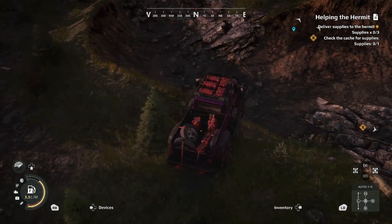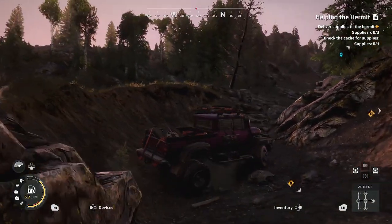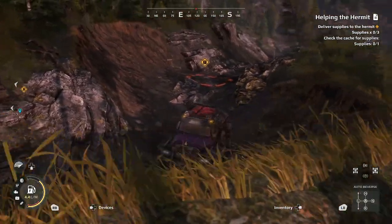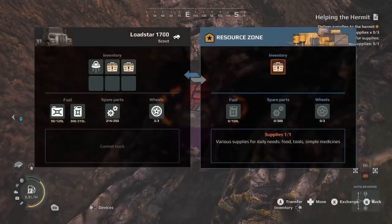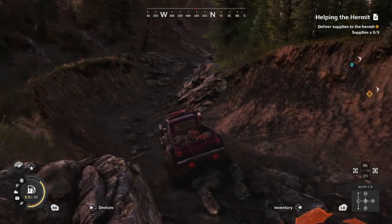From here, we're just going to kind of squeeze our way down here. We're actually going to head to the left, only because that is the way we're going to be heading, and then we're going to back up to our pickup location. Go ahead and grab your supplies — now we've got all three supplies. We're just going to bring those back to the hermit.